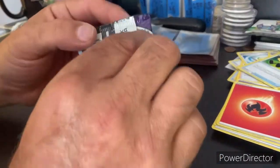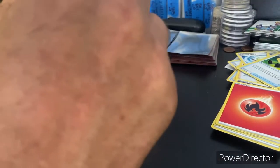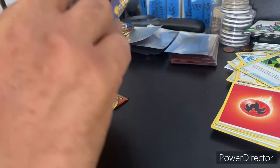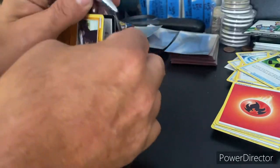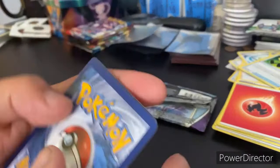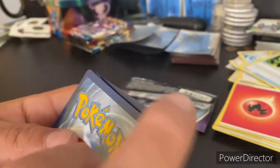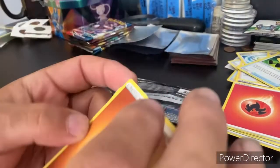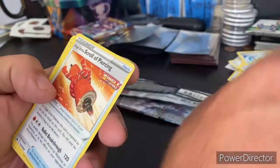We'll do the Darkness Ablaze next. Let's try to do everything right this time — last time we kind of messed it up. Got it torn open, sticking my finger inside to grab out the cards, leaving the code card in. Flipping it over, right side up. Going through — could have had a sharper blade on their cut. We got our energy right there, it's got a fist — fist of fury right there.